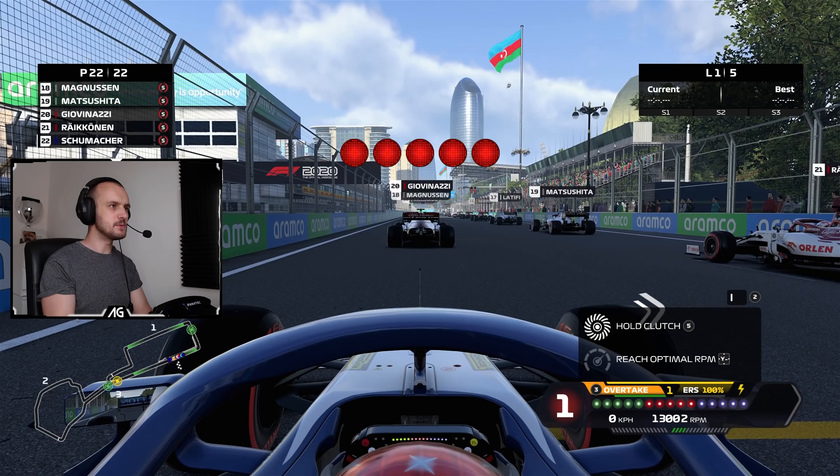DRS has enabled this lap and that is going to make a big difference because we are now going to be so quick in a straight line. We were doing 240k without DRS before. He's also got it of course — can we get past him now? It's going to have to be a dive bomb. Nice move — that was actually really clean, surprisingly, he managed to pull it off really nicely.